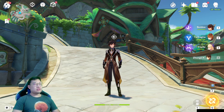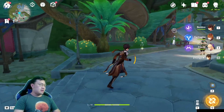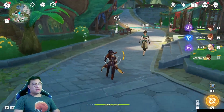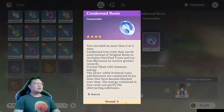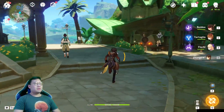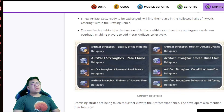Now that you know these two artifacts are very strong — especially for Xiao and Fischl — I really encourage you to put all your resin into condensed resin. I've maxed it out to five. When Fontaine releases, the first thing I'll be doing is farming for these new artifacts.